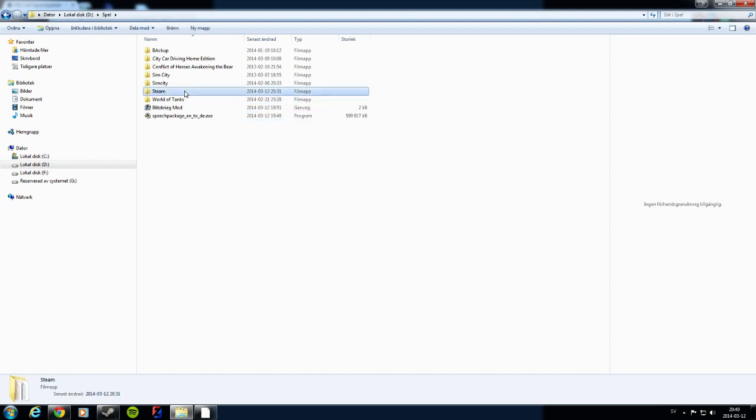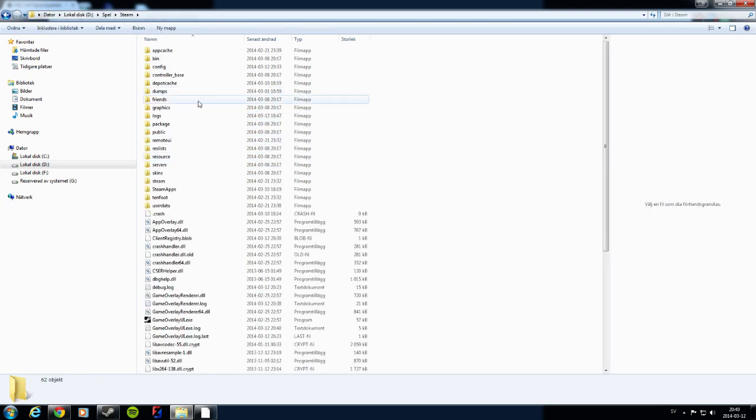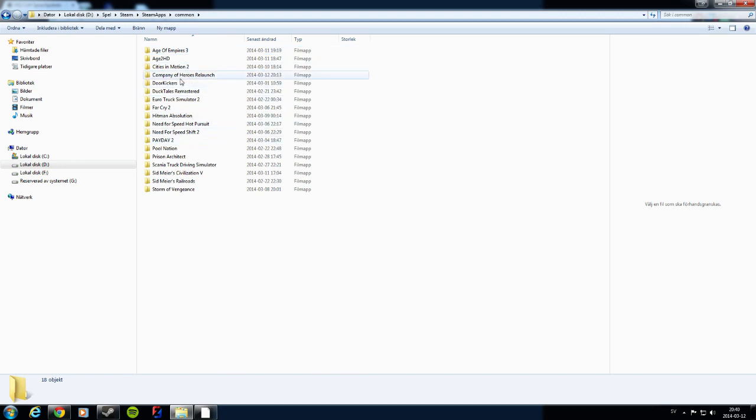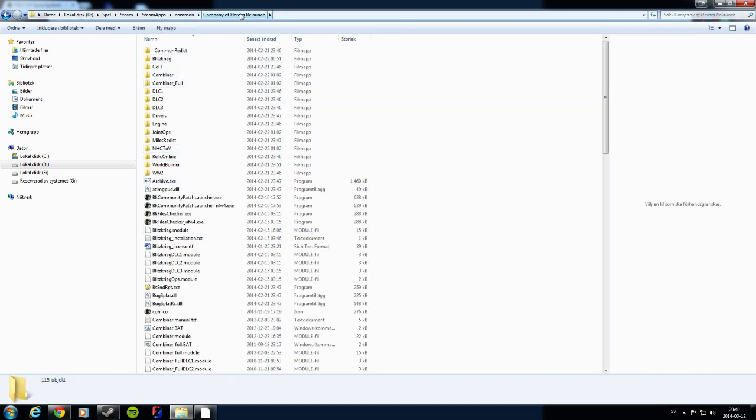I don't think you can play Company of Heroes from a disk nowadays. Basically, from the installation program you go into your Steam folder: Steam, Steam Apps, Common, and then Company of Heroes Relaunch. You select that folder because the installation program will be looking for Archive.exe — I think it uses it to extract the files somehow.